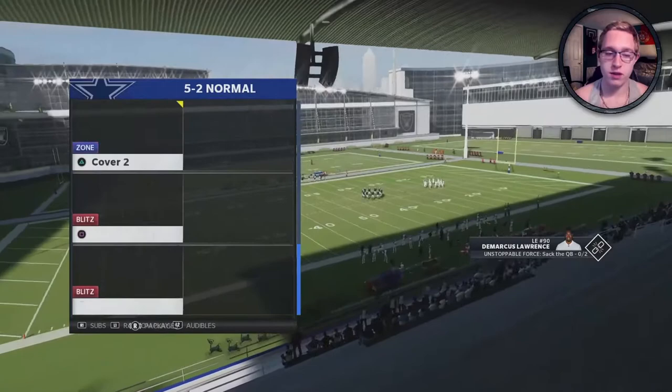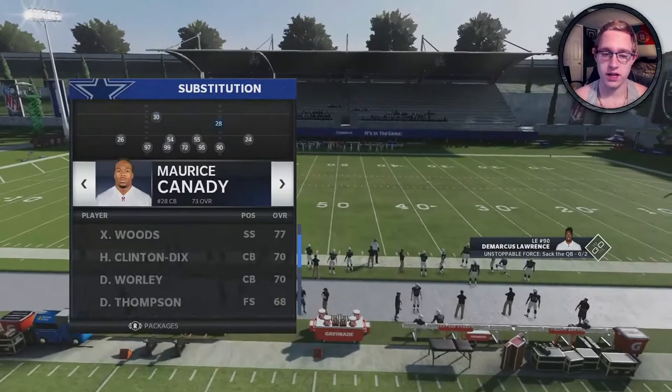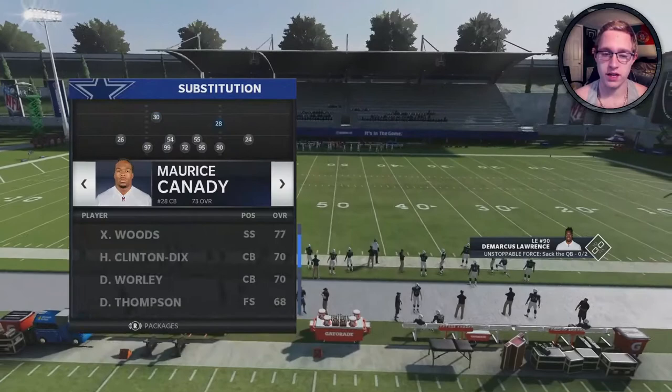We are in practice mode right now, currently using the Dallas Cowboys. We're going to be running out of 5-2 Normal and the play is going to be the Pinch play. Let's get into the personnel subs before we get into anything else.